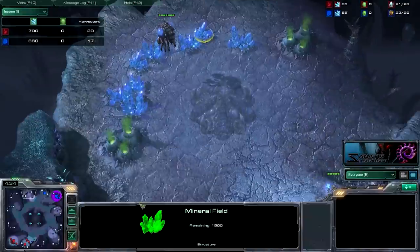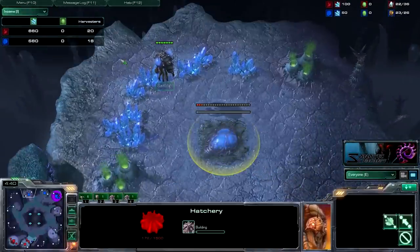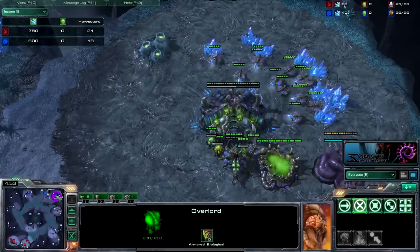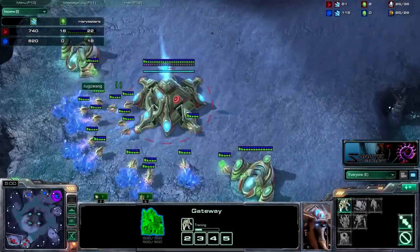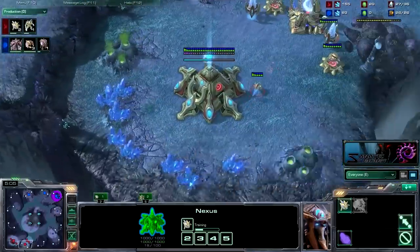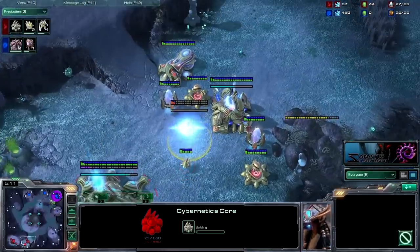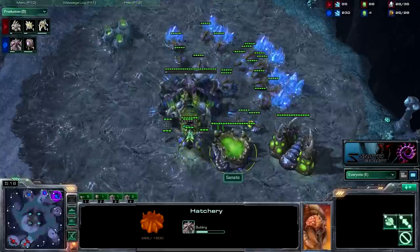No stupid pylon cannon stuff here. Often, when you throw down your third, Protoss like to throw down a pylon and a cannon — two cannons or something — and you don't have vision of that. By the time your hatchery's up and you do gain vision, you're like, oh crap, he has two cannons and that expansion's gonna die. His harvesters are relatively ahead right now. Cybercord going down, going for the fast third in response to his Forge Fast Expand.